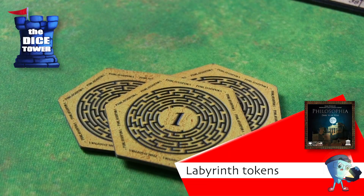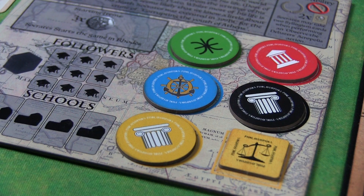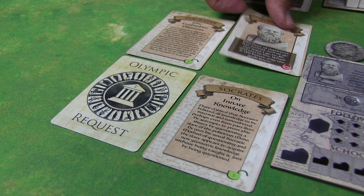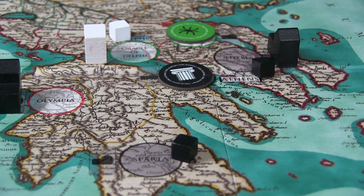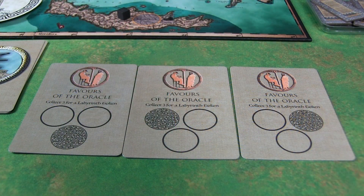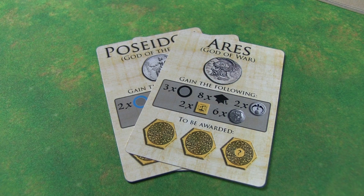It all comes down to performing all these possible actions and gaining those labyrinth tokens. There are six different ways to get them: by traveling and collecting location tokens, by building schools — build four in four locations and you get a labyrinth token, by unlocking all your wisdom cards, by placing nine followers in nine different locations, by winning three debates, or through certain oracle cards. And of course the big one is the Olympic request — completing all the requirements of your secret objective gives you three labyrinth tokens.